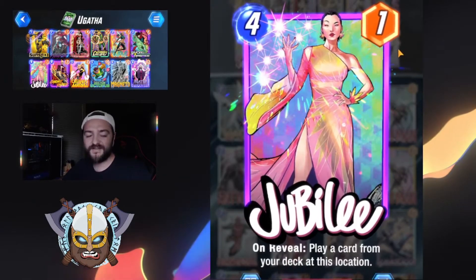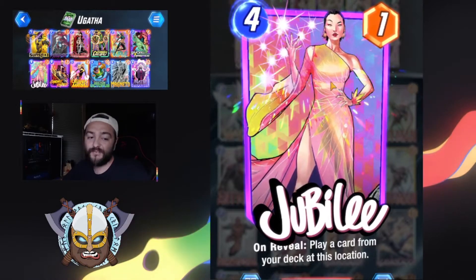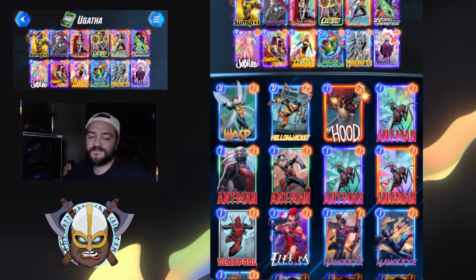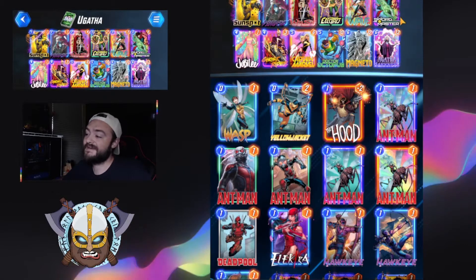Jubilee is in here as well, really showcasing that higher power that you can rock out with her. Jubilee playing a card from your deck at this location is really nice, especially when we're getting into some of our bigger power plays with Captain Marvel, Dr. Octopus, and Magneto.